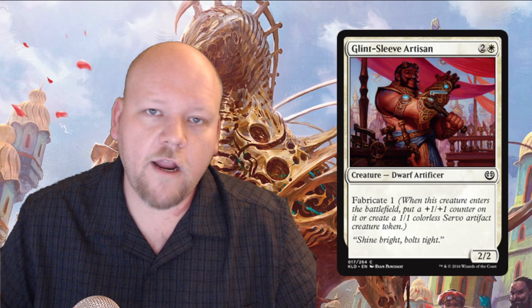Glint-Sleeve Artisan — sweet name. It's a white and two generic mana 2/2 common Dwarf Artificer with fabricate 1, so it could be a 3/3 for three mana or a 2/2 and a 1/1. This gives you options which gives you power. I love the ability to choose whether you want a 3/3 or a 2/2 and a 1/1 — often I think you'll want the 3/3, but having the option is always great. Sometimes you need chump blockers. Very solid white creature that I'm pretty much always happy playing.